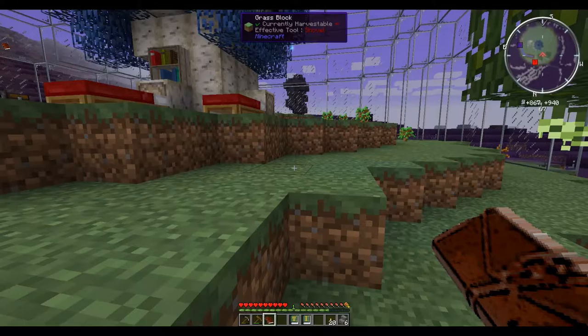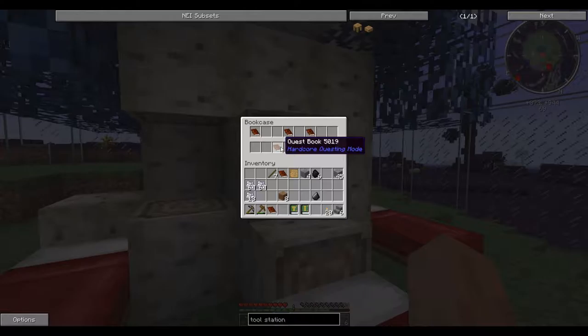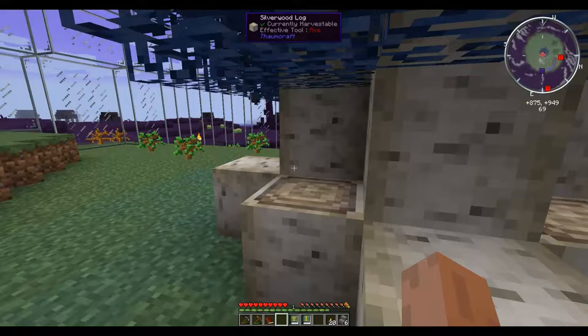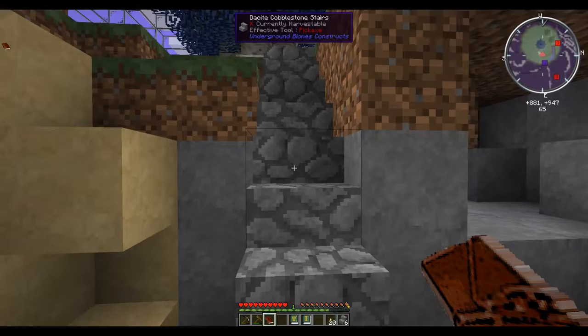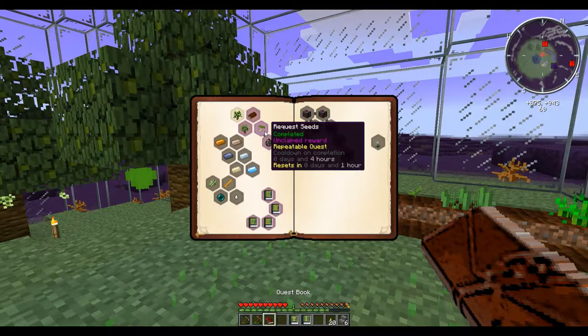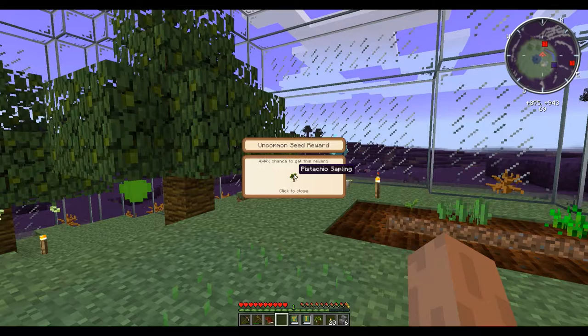Almonds - I wonder when they're ready to pick. I hope there's like a color change. Is anything in here? Oh look, a lot of quest books. Okay, interesting. What to do? Can I get more seeds? Oh, we can get more seeds. Random Barley. Another pistachio, okay.